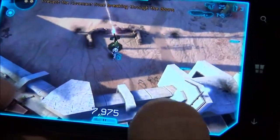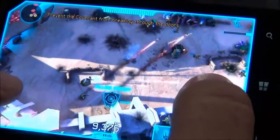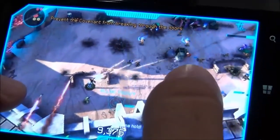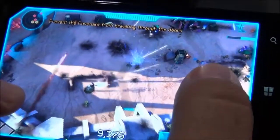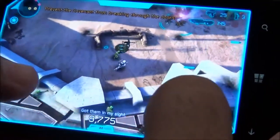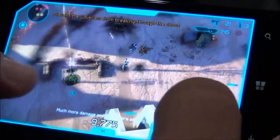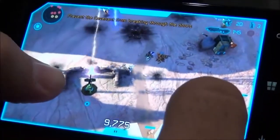We can use this action button right here to take over. He hops off and now we've got this turret. The camera zooms out and we have a bigger view of the map, and we're using the turret to take care of the enemies. Controls are pretty good. There was that zombie game on Windows Phone 7.5 back in the day and it's a similar feel — you're moving here and shooting with this one.